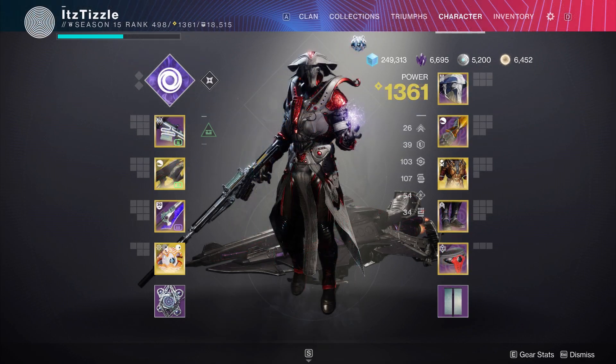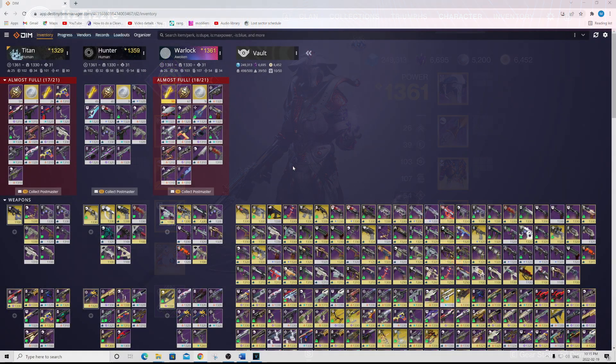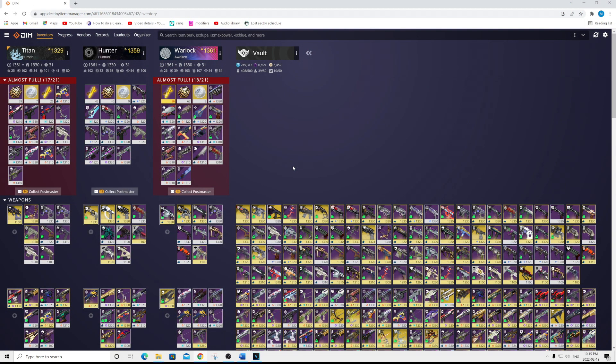The first thing is you want to get your character's loadout ready for what you want to be running when Witch Queen goes live. The reason for this is because things like Destiny Item Manager or the Bungie Companion app are never working on the day of a launch, so you want to have your builds ready for when you load in.